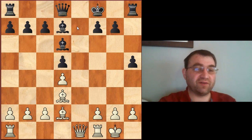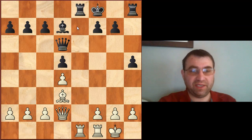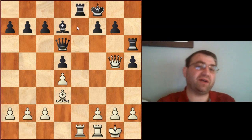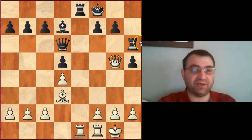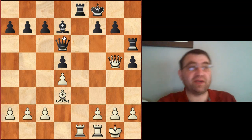King f8 allowed Carlsen to trade off his bad bishop with Bishop b4, Queen e7, Bishop d6, Queen d6, and then simply Queen d2, Rook e8, Rook e1, Rook h6, Queen g5. It's very difficult for black to ever finish coordinating his material — he can't easily bring his rook to e6 because the h5 pawn hangs, and his pieces are overall disconnected. Notably, Carlsen is left with his good bishop while Nepomniachtchi is stuck with his bad bishop.